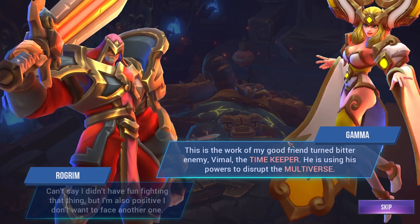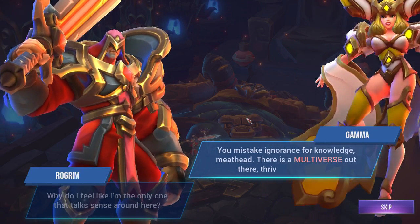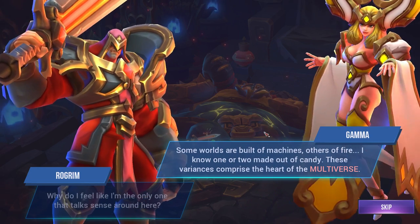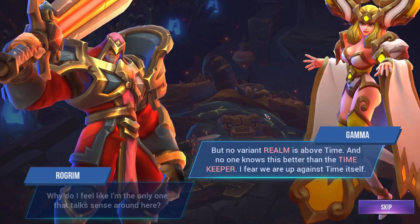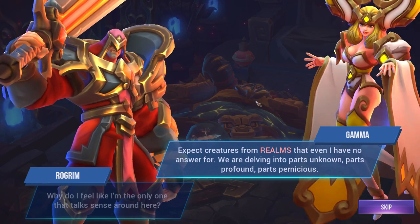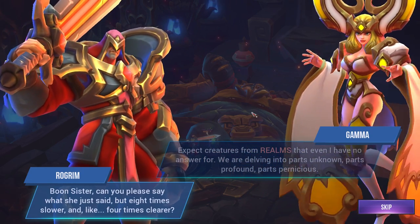The dialogue explains this is the work of Vimmel the Timekeeper, who is using his powers to disrupt the multiverse. The Astromancer describes the multiverse — worlds built of machines, fire, even candy. No variant realm is above time, and no one knows this better than the Timekeeper. 'I fear we are up against time itself. Expect creatures from realms that even I have no answer for. We are delving into parts unknown, parts profound, parts pernicious.' And that is board five — I think at level six is when we get our next reward.